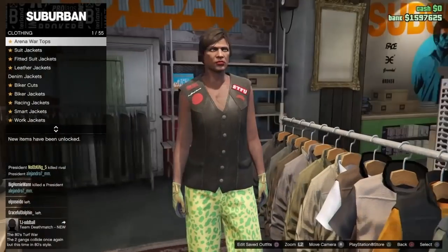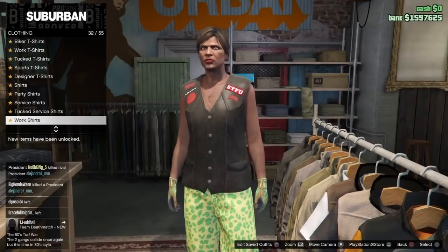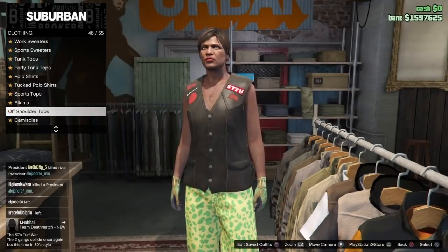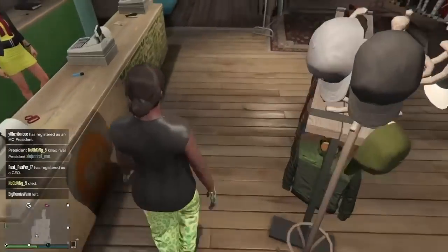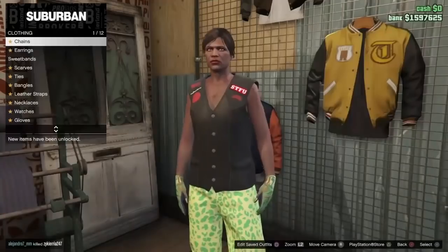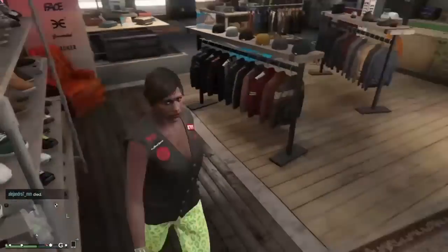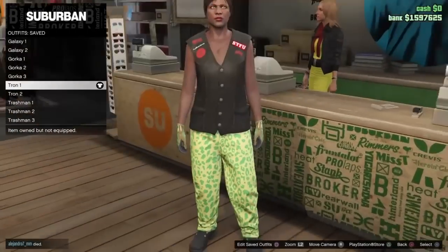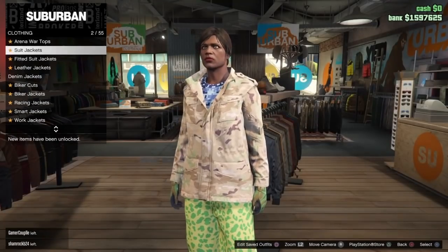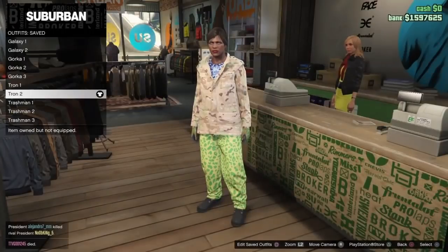Now for the first Tron outfit. Go down and buy this biker cut, 50 out of 76. Then buy the black bikini again — it's free and easier. Keep the same sports pants, number 1 out of 54. Put the tactical gloves back on, 4 out of 54. Then buy the black slack boots, 35 out of 94 under the boot section. Save this outfit as Tron 1. For Tron 2, go down and buy work jacket peach, 9 out of 17, then gun running t-shirts 60 out of 60. Save this outfit as Tron 2.